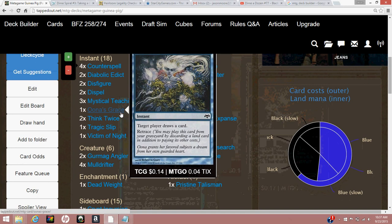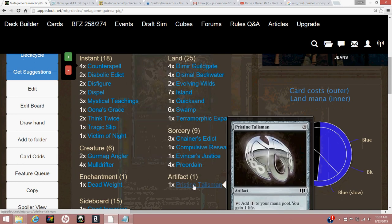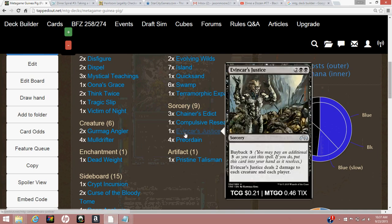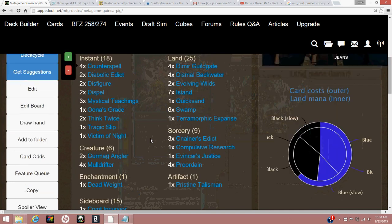We have Una's Grace which allows us to see so much more of our deck in the late game thanks to retrace — pitching excess lands to draw more answers and create a snowball effect. Pristine Talisman gains us an additional life every turn and provides some ramp. The last piece of inevitability is Evancar's Justice, which we can use with buyback to continually shock the opponent or sweep their board — another semi-soft lock.